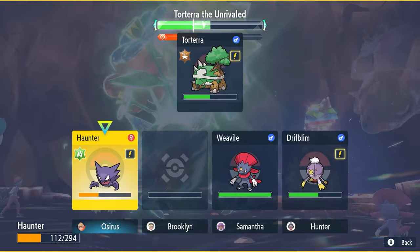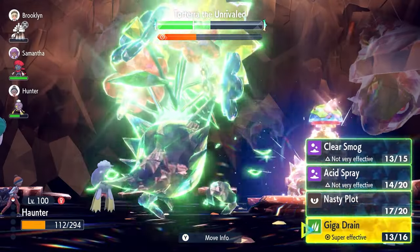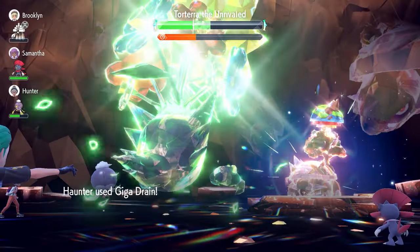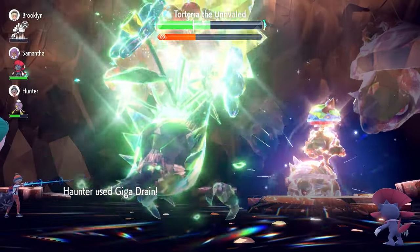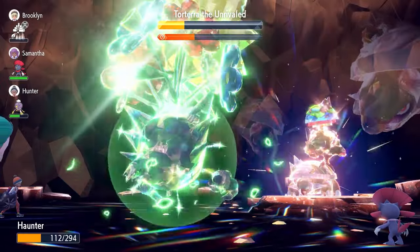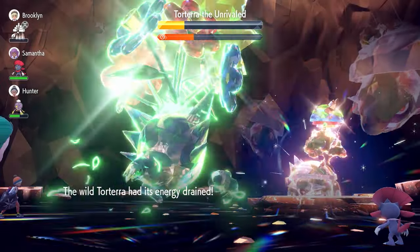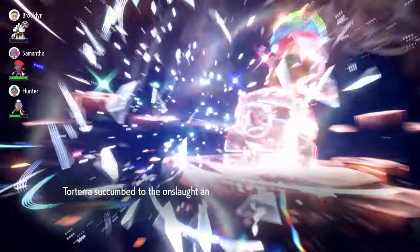Once Torterra is at minus 6 Special Defense and we're at plus 6 Special Attack, we fire off Giga Drain. That should break the shield and put Torterra in range to knock it out the turn after. Although it's a slower setup, the raid timer is still in a healthy position and this is faster than other solo builds out there.